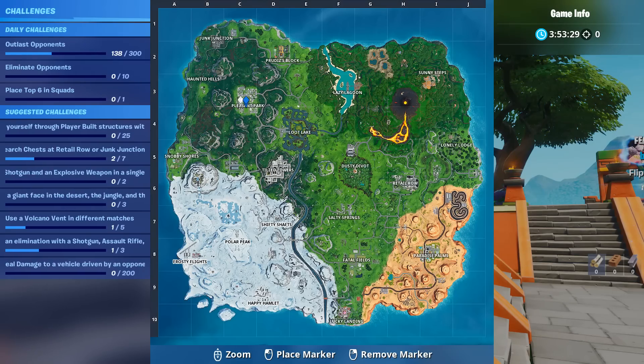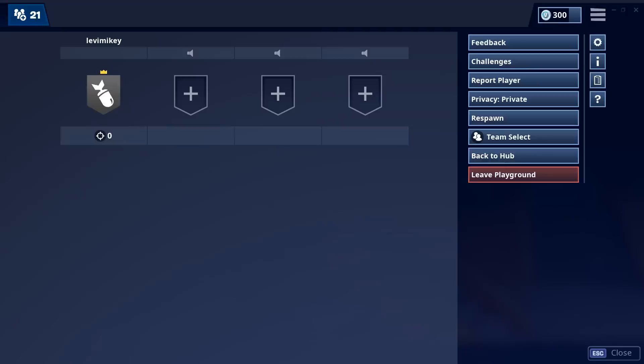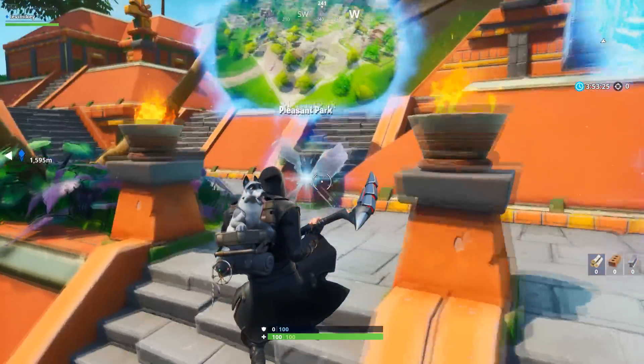What you want to do is hop into the portal near Pleasant Park and make your way to Junk Junction. Pleasant Park is right here, and this is also a great way to troll your friends — it's just gonna be super cool. So make your way to Junk Junction and we'll be right back.